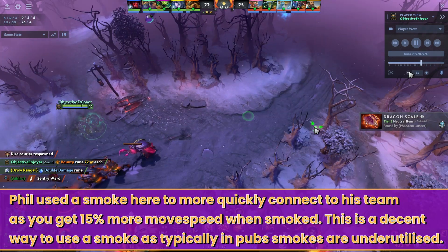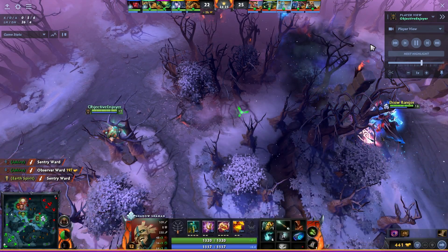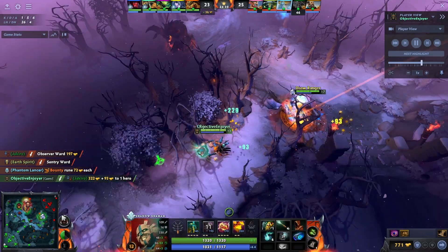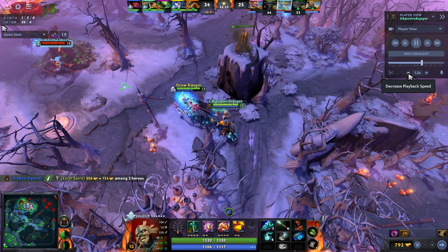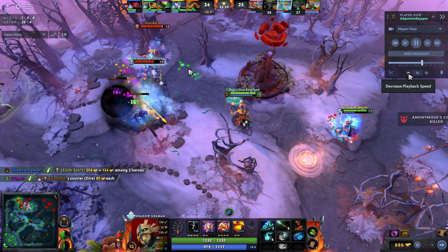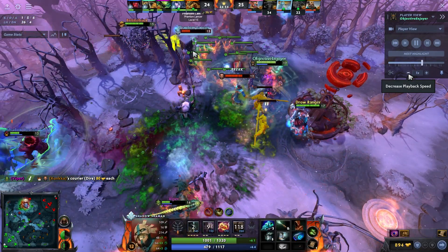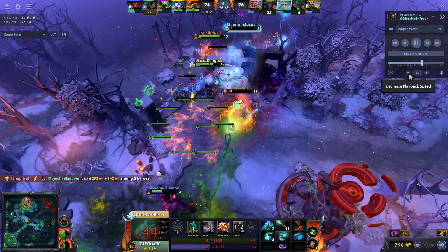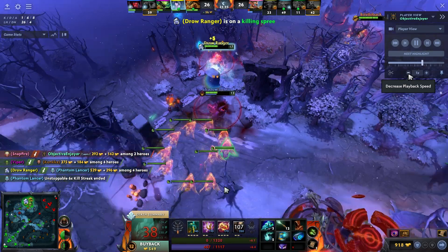Drow calls for a gank on Jakiro using the Smoke I still have. I try to rotate in but don't quite have enough movement speed, then he turns around and just dies. The team fight breaks out top so we both rotate over with the dust — I quickly put up some vision before we take the fight. I Ether Shock all the illusions to try and find the real PL.